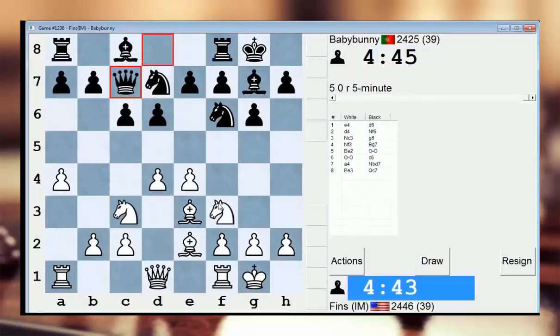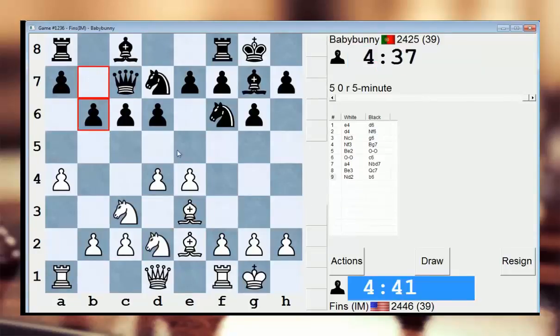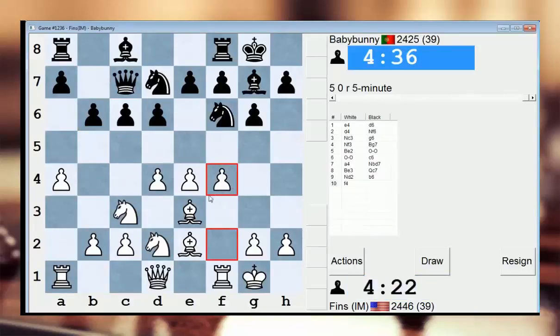Maybe bringing the knight to d2 is okay here. This is sort of weird, but if e5, maybe I'll go knight c4. He'll probably play e5. I like the knight on c4 — it will help pressure d6 and e5. If I do it now though, maybe his idea is knight takes e4 to subsequently fork those two pieces. I could also just play f4, so I'll do that.